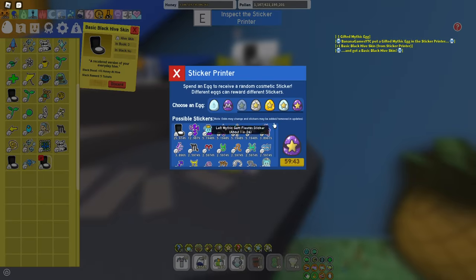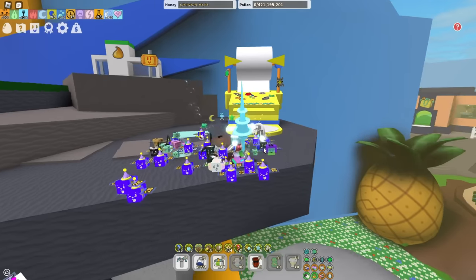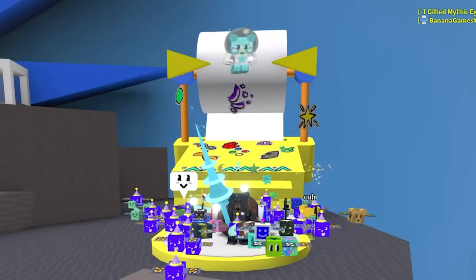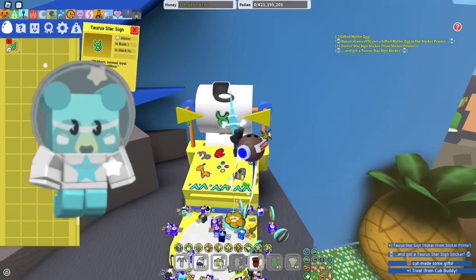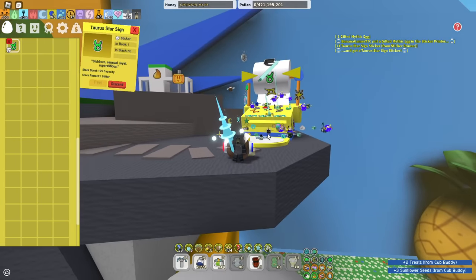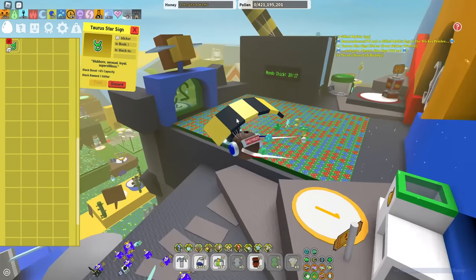Donating another gifted mythic egg — hopefully I get more lucky and don't just get the easiest one. Last gifted mythic egg now, in three, two, one — boom! Please something good... Oh my god, the star cub was there! But wait — no! I literally saw the star cub on the reel. Why are there like five different black hives? I got so many random things and then four different black hives overall.